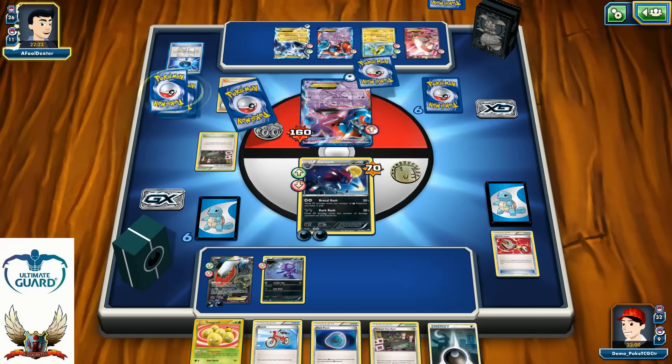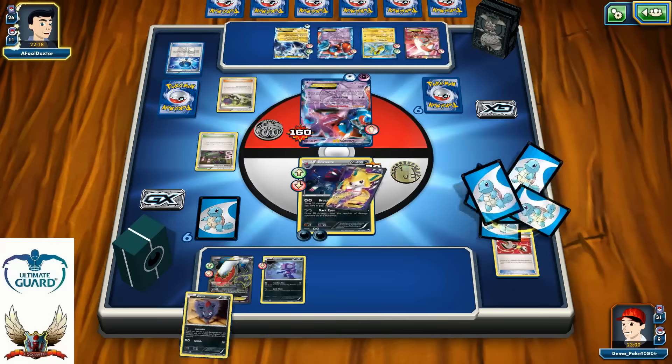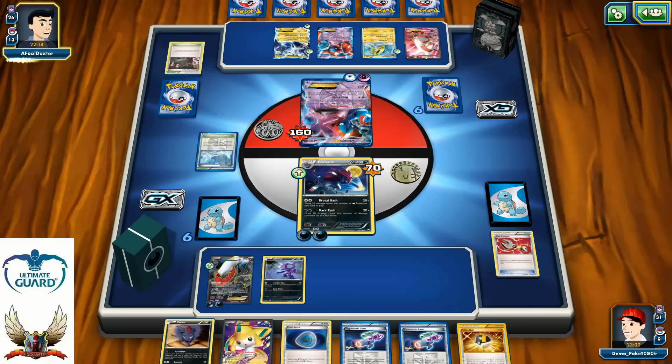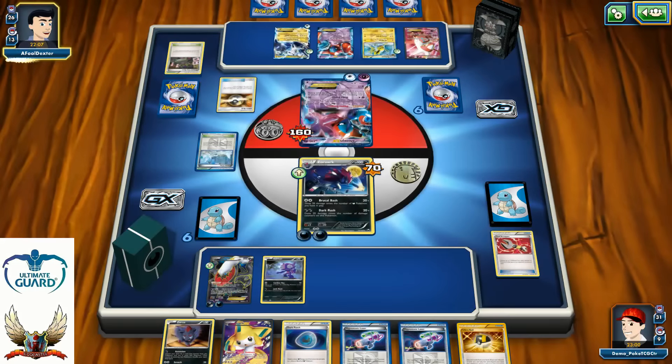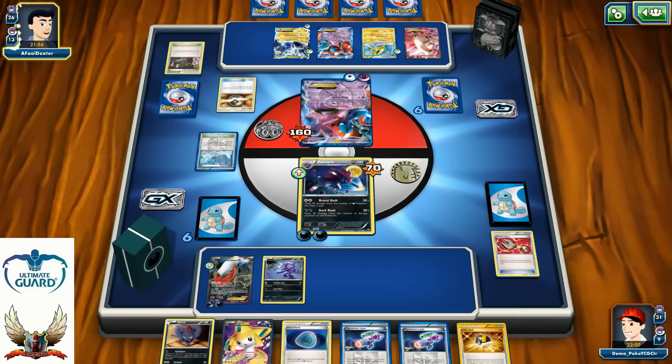I'll promote my Darkrai in front since I can retreat for free. I play N on my opponent. New hand: Zorua, Jirachi, Dark Patch, Hypnotoxic Laser, and Ultra Ball — the new one from Sun and Moon. I have another Zorua, Dark Patch (unusable unfortunately), two Lasers, Ultra Ball, and Jirachi.